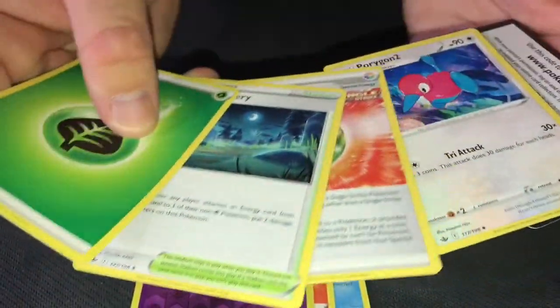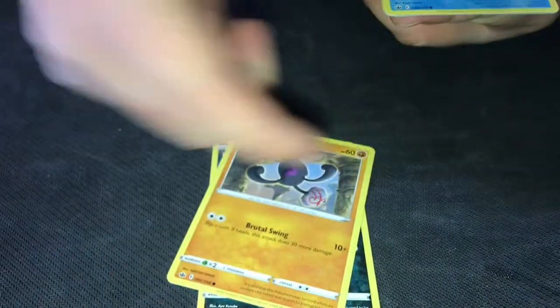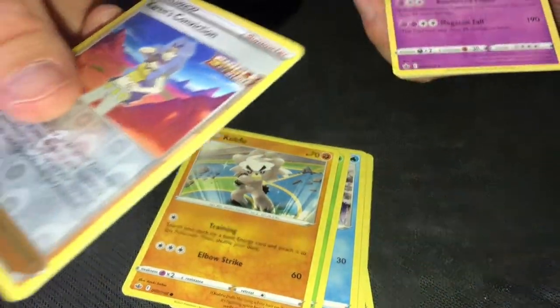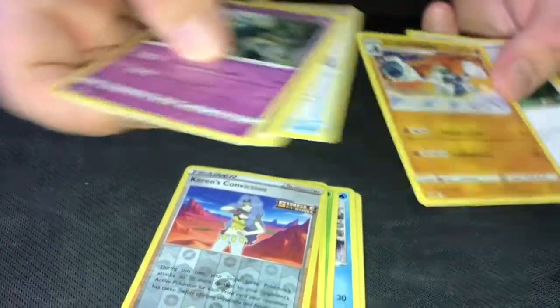And here's the rest of them. Cold card — I guess the last pack I'll do the card trick, the rest I'll just go through. Cold Pin, Yamask, Snorunr, Bonsweet, Cubico, and Karen's Conviction. And a Robominite — I like this Pokémon.